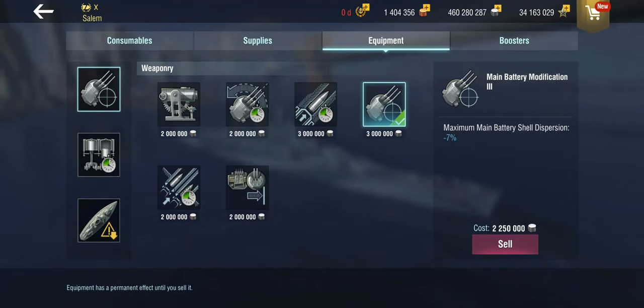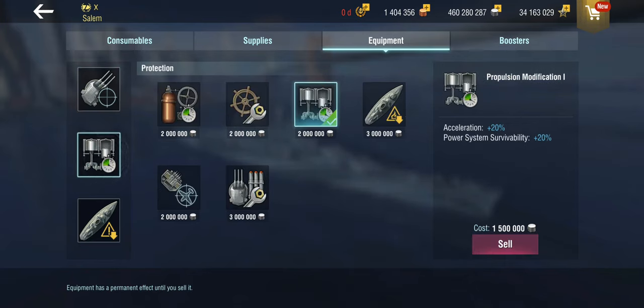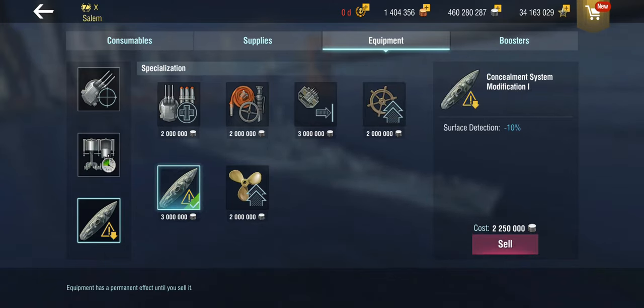Let's keep going through the equipment. Normally I would be sailing with main battery mod 3. You can go mod 1 if you want for faster turret traverse, because these turrets, while they're shooting very quickly, don't rotate very quickly. Obviously propulsion in slot 2. I would normally have been sailing with steering gear mod, because with no sonar you have to be very quick weaving between torpedoes. But in this ship, you get two sonars with the Battlefield Support, which means I can actually trade that in for the concealment system, which allows me to not be shot into oblivion.